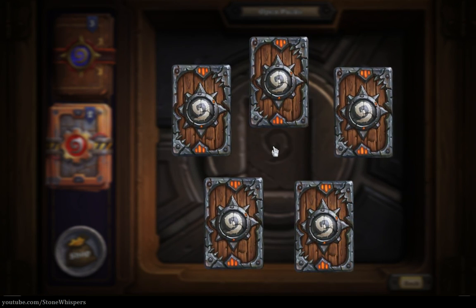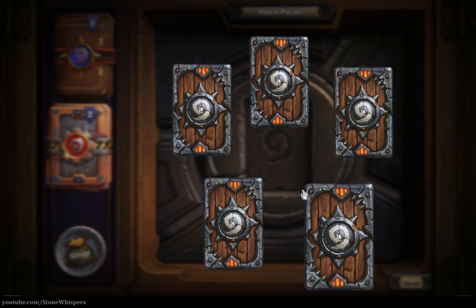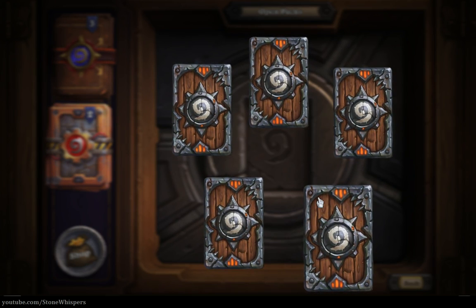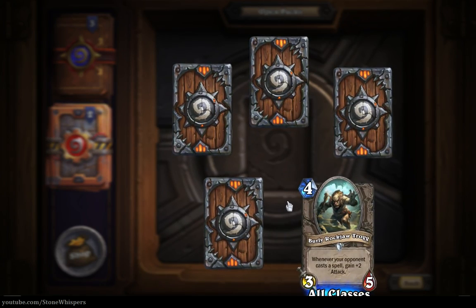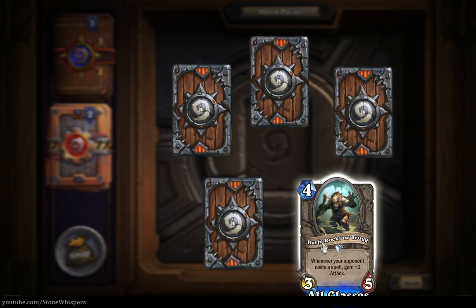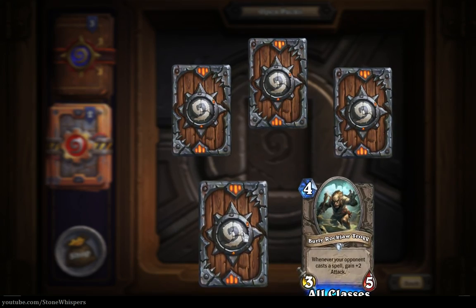Let's click and open this card - a Burly Rockjaw Trog, three-five for four mana. Fairly solid, but also helps to protect - your opponent is discouraged from casting spells. Let's move on to the next uncommon.